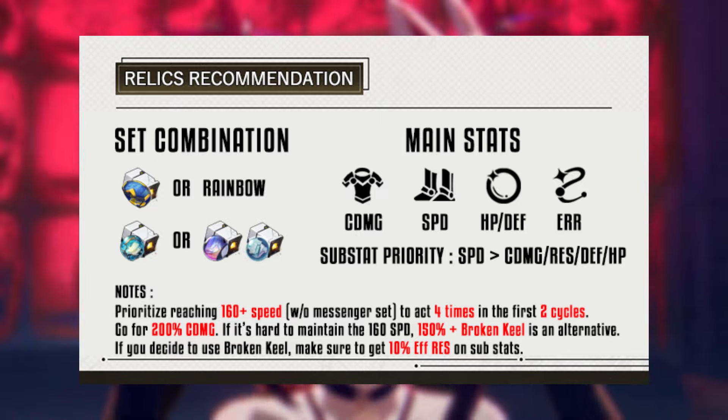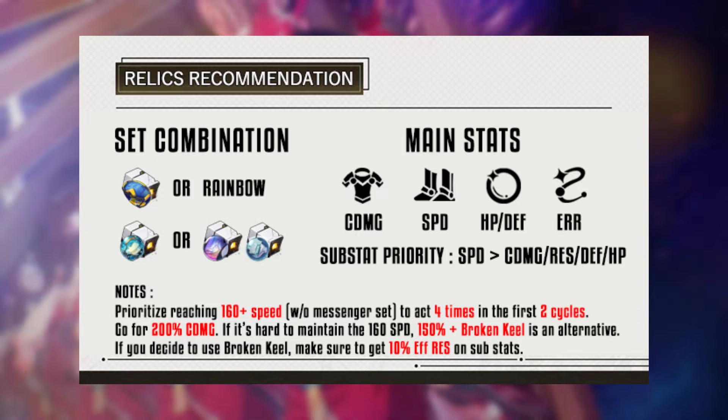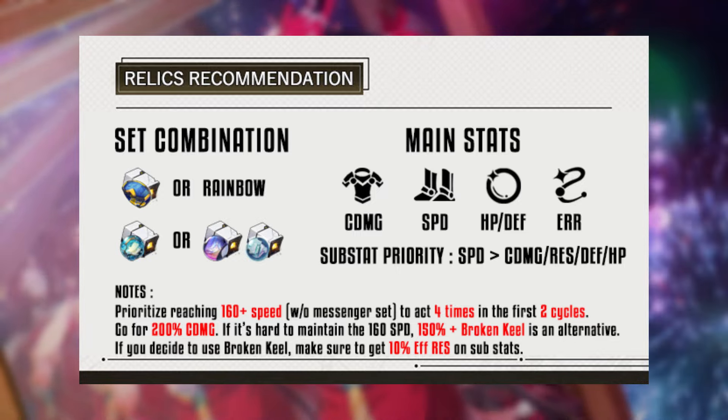Building Sparkle is straightforward. You just need to remember these two goals: 200% crit damage and over 160 speed.